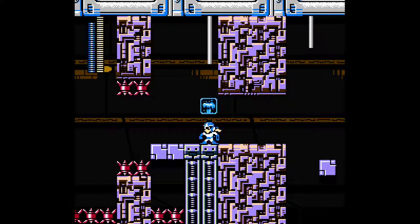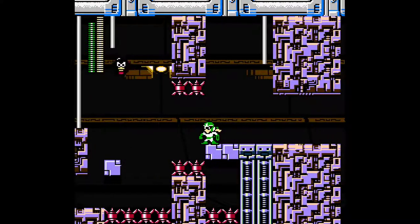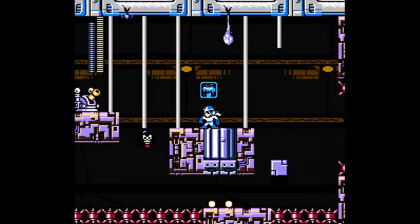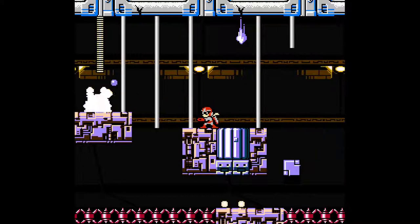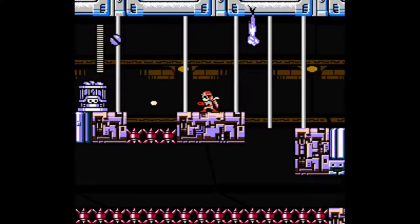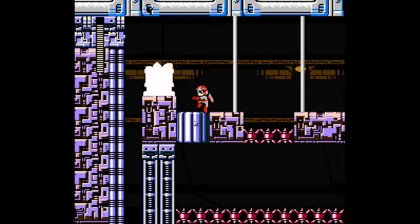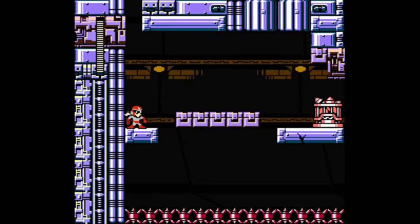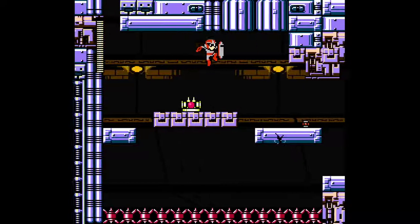Deal with you - and you know what, we're gonna use the Gyro weapon. Nice. And screw the weapon energy, we're just gonna move on - we have a nice stride going here. We could get that health but I think it's gonna be alright. That was - that's how you deal with them. I'm playing much better here now on this attempt - I'm happy with my playing right now.